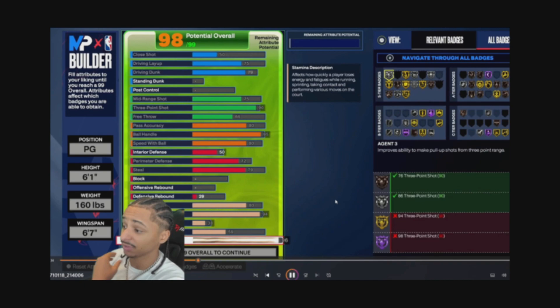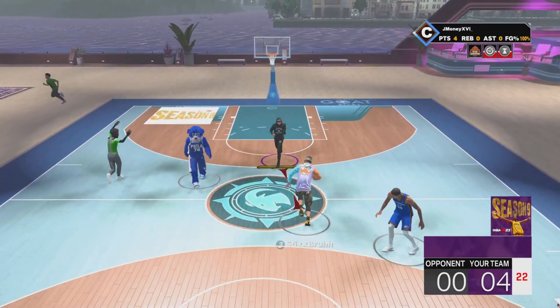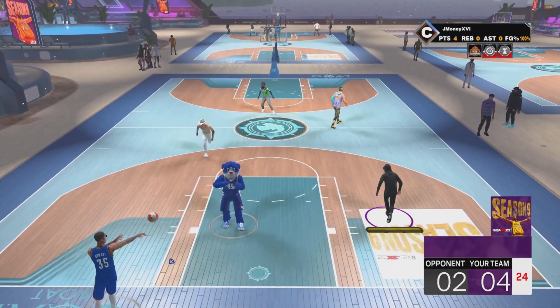The six-one physicals from this year are going crazy — 94 acceleration, 80 speed, you're gonna fly across the court. Stamina doesn't really matter to be honest. I feel like this build is better than the 2K23 one; you just have to get used to the nerfs. Back in 2K23, this same build would have had contact dunks, gold limitless, all of that — it would have gone crazy.